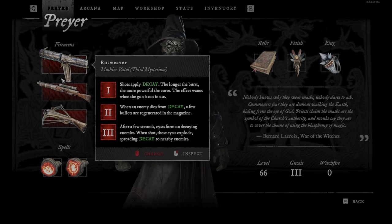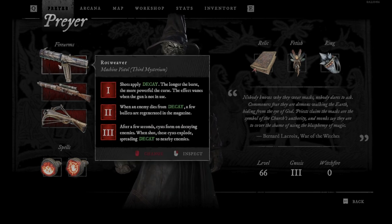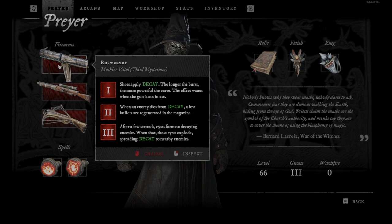The second upgrade is: when an enemy dies from decay, a few bullets are regenerated in the magazine. And then the third one: after a few seconds, cysts will form on decaying enemies. When shot, these cysts explode, spreading decay to nearby enemies.